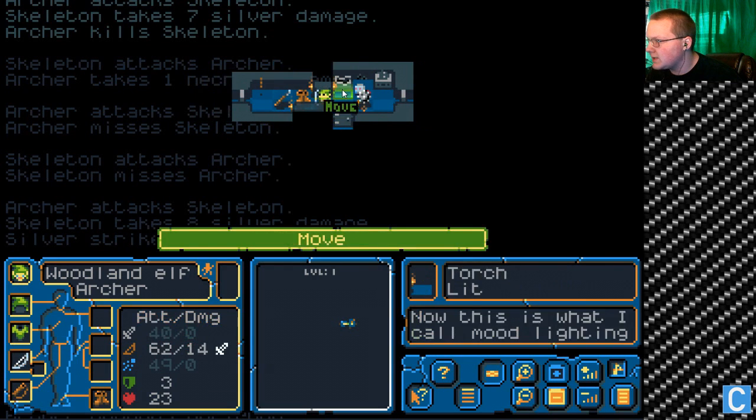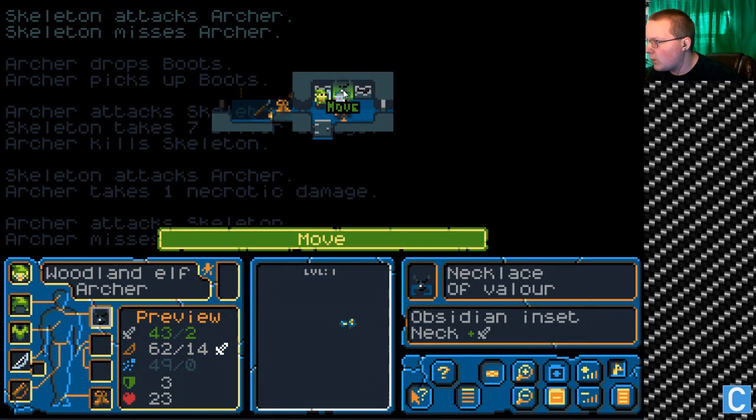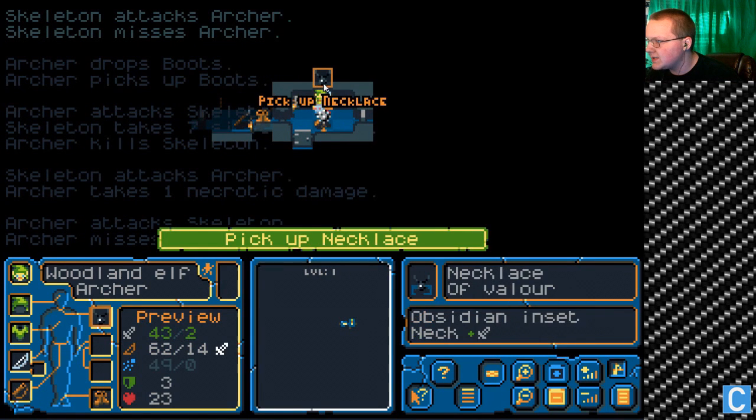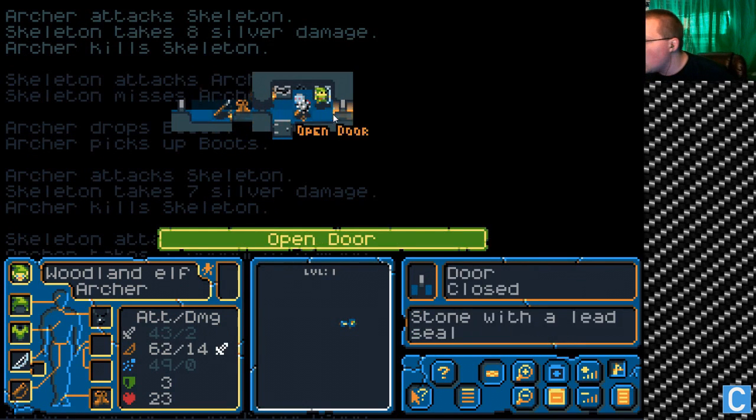No, I don't want the mace — I think we've already established this. One hit, one kill. Boom. What is this? Necklace. We actually do have a necklace, but I think that one was a better necklace. Okay, moving on.